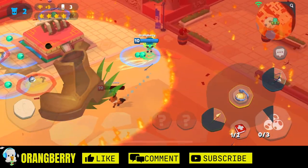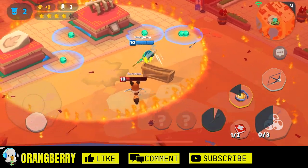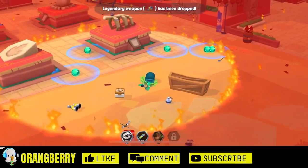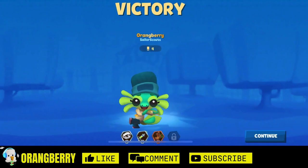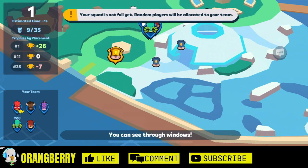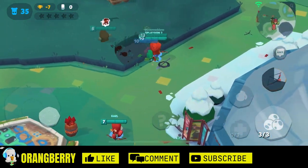My second item of choice is Jungle Boots — simply because I like to zoom around and be super fast. Zooming around in the bushes with Lizzie is very useful. You can leave eggs behind so enemies fall into them and blow up. Plus, if you take damage and need to get away to regen health, that extra speed is going to help you regen as you're running away and kiting your opponent.